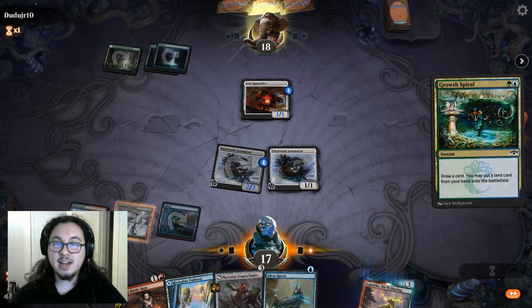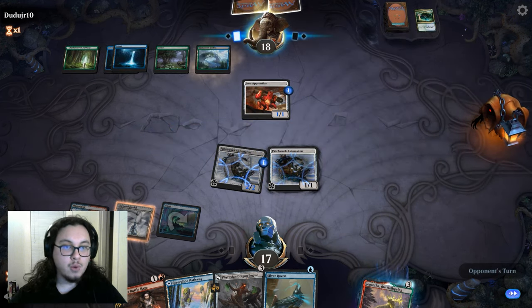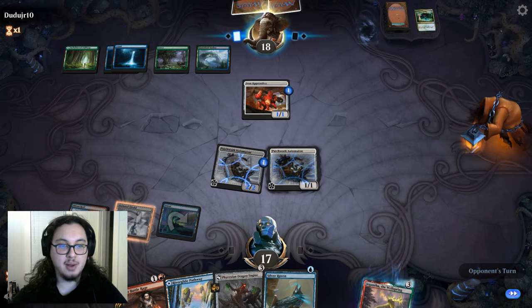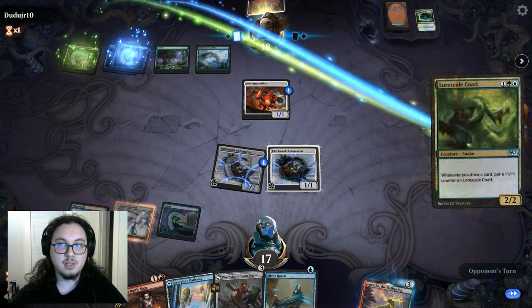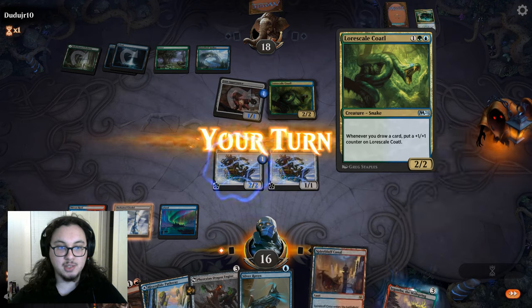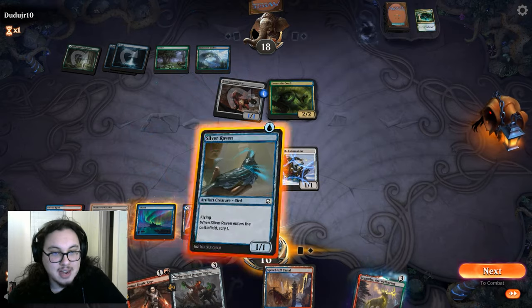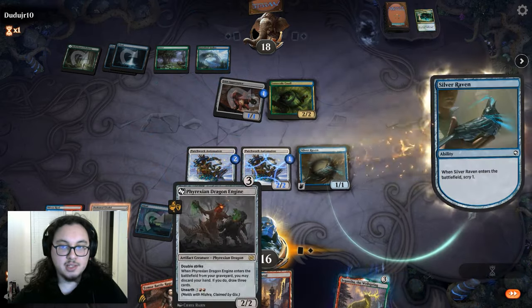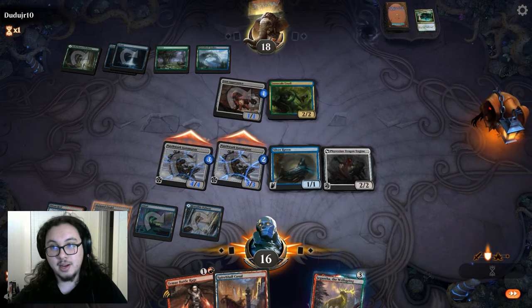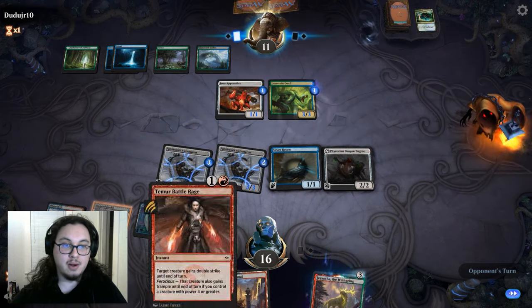I don't know what they're doing, but I know for a fact that was about to start getting out of hand. We're kind of leaps and bounds ahead on board state — well, a single bound. Oh, they're ramping, they played their land per turn. They redrew a card and put a plus-one counter on it — so they're just on Simic plus-one counters. How about we just make more plus-one counters than you? Attack in, hit them for seven damage. Temur Battle Rage is online.